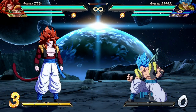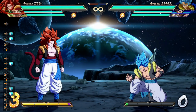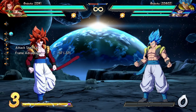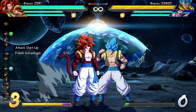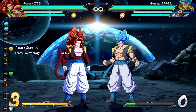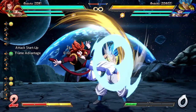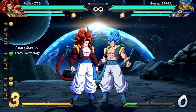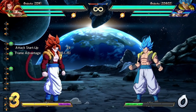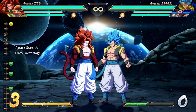Next up is Meteor Strike — quarter circle back light, medium, or heavy, also air OK. The one big thing to note is it's an overhead, so it must be blocked standing. The light version you'll use a lot as a combo ender, but the medium and EX versions are both plus two on block, meaning if it gets blocked and you both hit buttons at the exact same time, Gogeta will always win. The EX version starts up a bit faster — at 24 frames, the same as Universal Overhead — but with potentially a lot bigger reward because it's plus on block and does a lot more damage on hit.